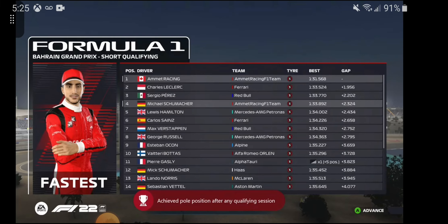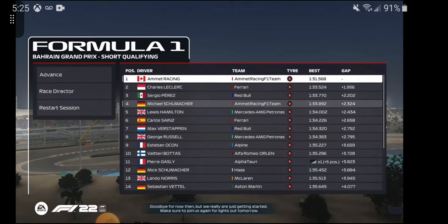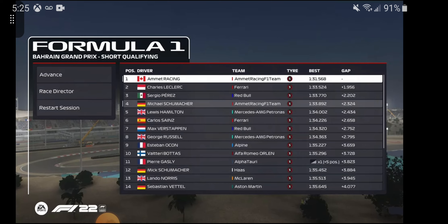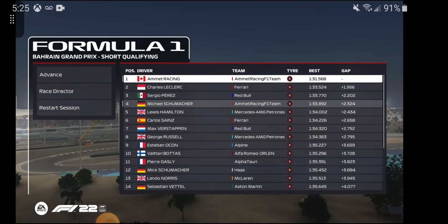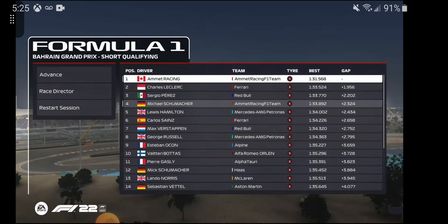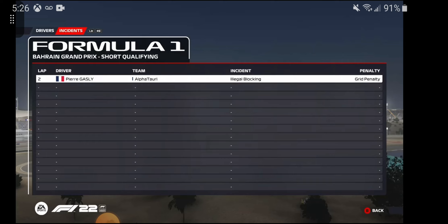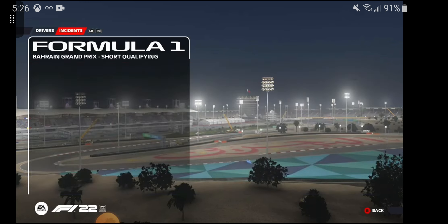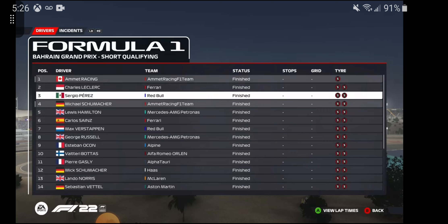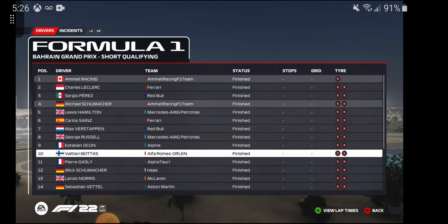Michael Schumacher came back up! I'm on pole. Michael made a big comeback — before I fast-forwarded qualifying time he was P7, and now Max is P7. P7 not looking too good in the Red Bull. Pierre Gasly is P11 and has to go back five positions. He did illegal blocking — I've never seen someone get a penalty for that before. Top 10 is me, Leclerc, Perez, Schumacher, Hamilton, Sainz, Verstappen, Russell, Ocon, and Valtteri Bottas.